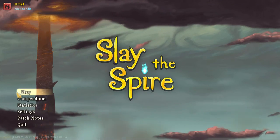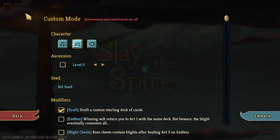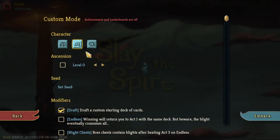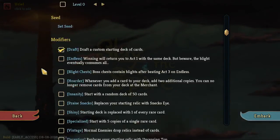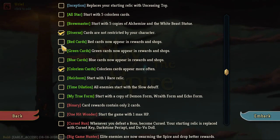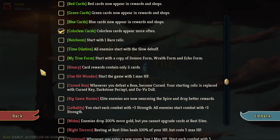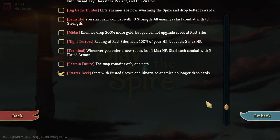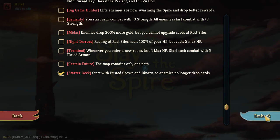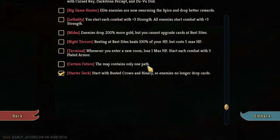Hey everybody, Kuzmos here back again with Slay the Spire. Today we're going to continue with our custom runs, going with the Silent on a draft diverse with colorless cards. I think it'd be the same if I chose all three and colorless — diverse doesn't include colorless so we still want to include that — and a starter deck, so whatever we draft is what we've got.